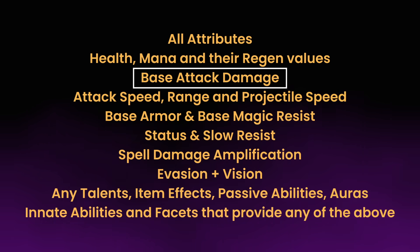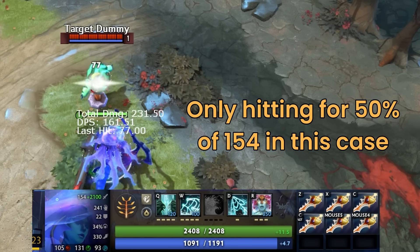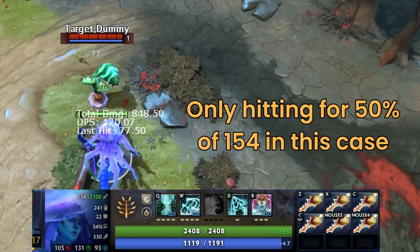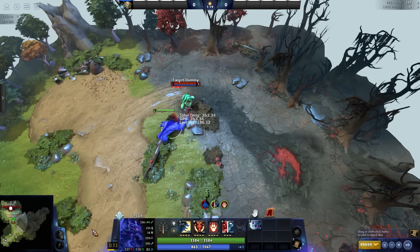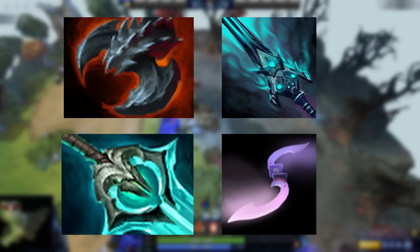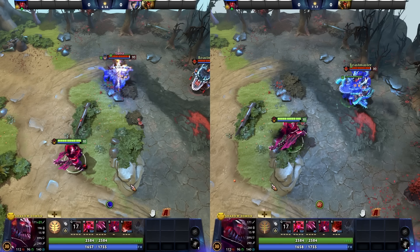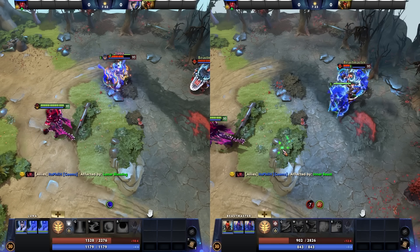Do note that in general, illusions only copy base attack damage rather than total attack damage — this is incredibly important. Illusions will display the additional damage number they would have based on items and auras, but will only ever deal damage based on a percentage of their base damage number. Illusions also copy the toggled-on status of items such as Radiance, and some abilities such as Lycan's shapeshift. Attack modifiers and other on-hit effects such as lifesteal, mana break, Abaddon's Curse of Avernus, and Luna's Moonglaives are also copied. Illusions will also bestow any auras to your team that you would not normally have access to, such as Luna's Lunar Blessing or Beastmaster's Inner Beast, but may not directly benefit from those auras themselves.